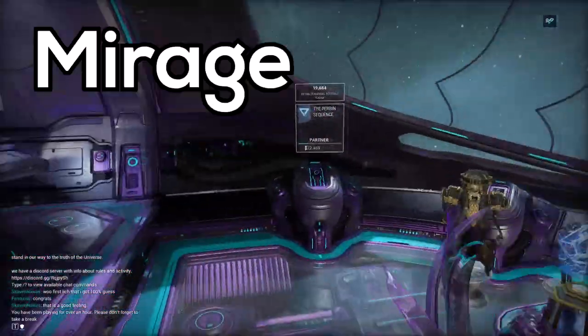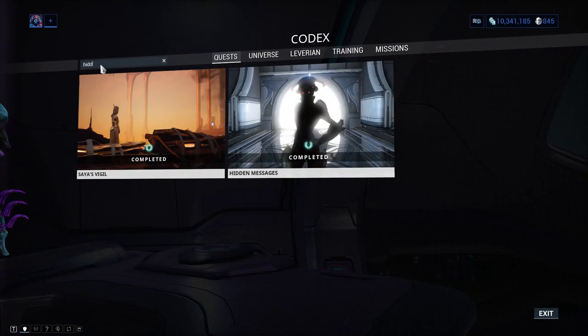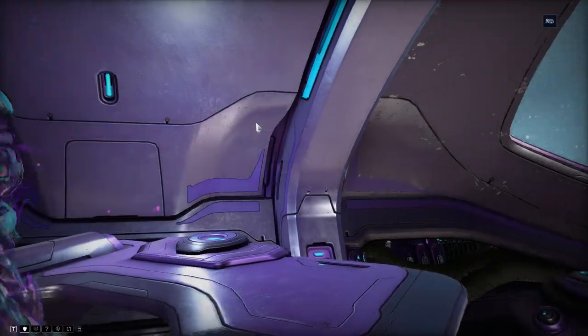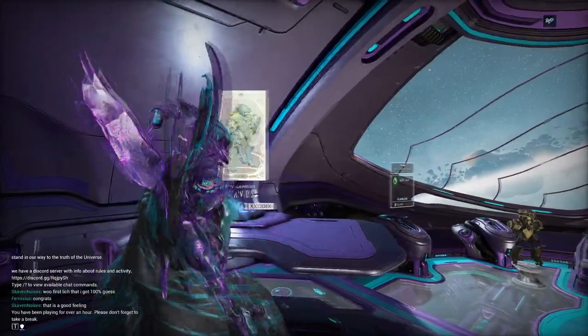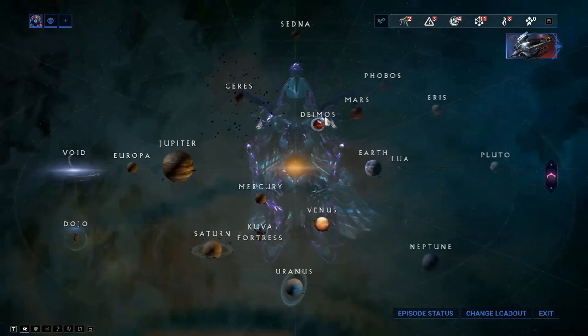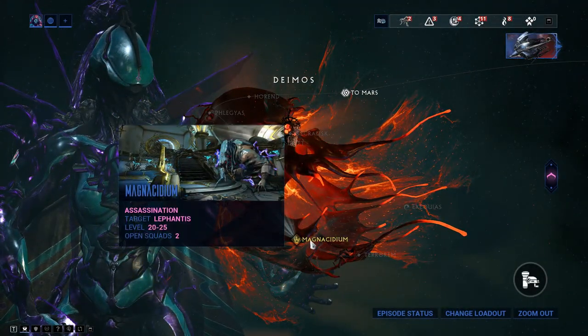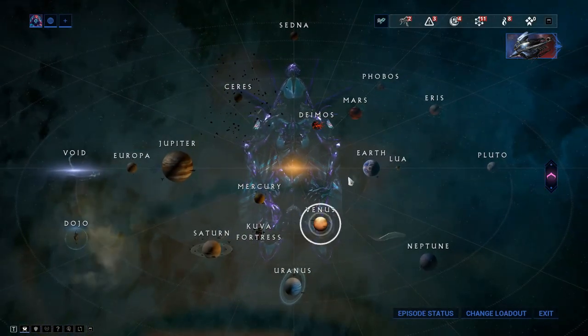Mirage and her parts are gained by doing the Hidden Messages quest - completing it gives you all her parts including her blueprint. Nekros is obtained by going to Deimos and killing Lephantis, which is pretty easy.